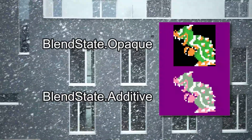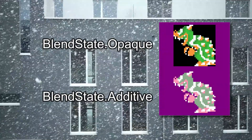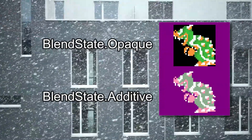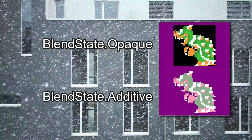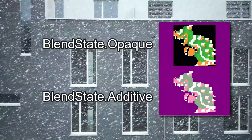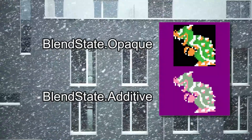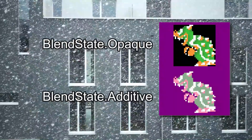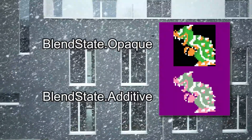Additive adds the color values to the background, which will lighten the image. Black color does nothing in this case. This is a good way to highlight objects, as it can be made to look like a halo is over something. The alpha-based blends and the additive blend are the most useful of these options, but I suggest you try them out for yourselves.